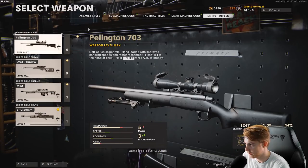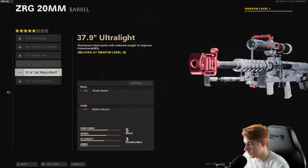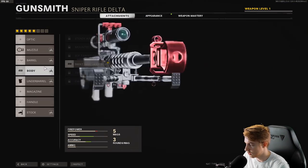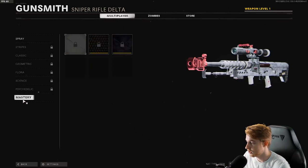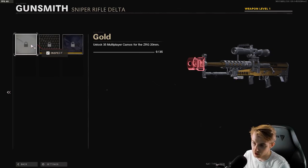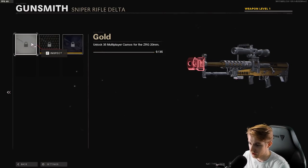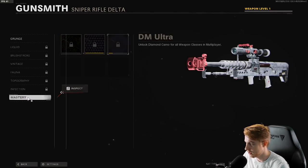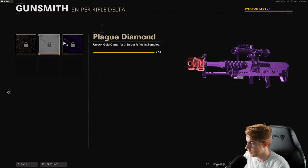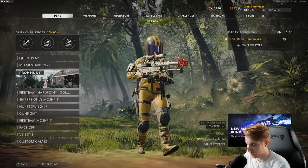Now that we have it unlocked, let's throw this bad boy on. It comes with the Stabilizer 20, the Ultralight Barrel, 5mW Laser Body Attachment, Infiltrator Grip, and the QVC Pad. I literally have nothing unlocked for this gun. Gold looks alright, Diamond looks pretty cool — they've done really well with diamond in this game. Dark Matter is pretty cool too. Gold Viper looks awful. Plague Diamond. Dark Aether is sick.